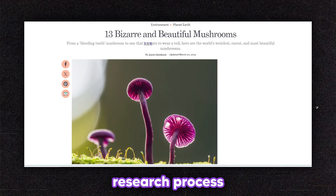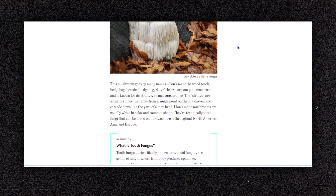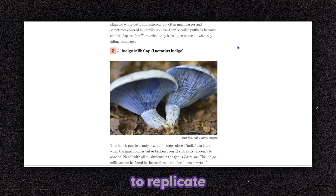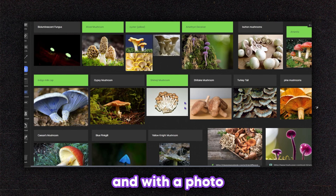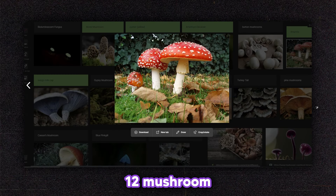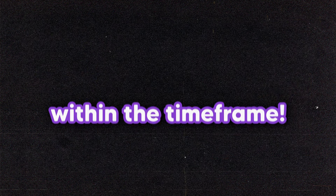I start with the research process, reading articles on all the different coloured and shaped mushrooms out there, trying to find the most interesting ones to replicate into models. I list every one I like by name and with a photo, and colour code green and red for the ones I'm sure and not sure about. I settle on having 12 Mushroom Pets for this map, which means I can model, texture, and animate within the time frame.